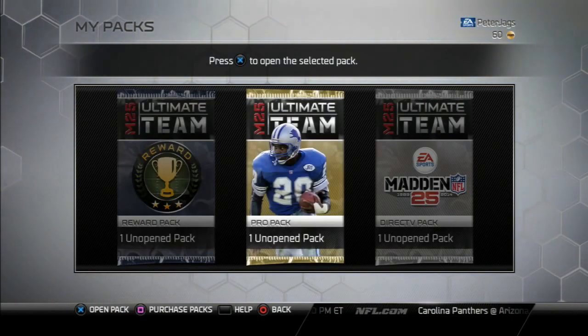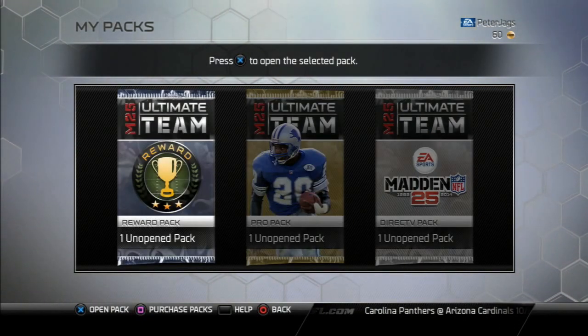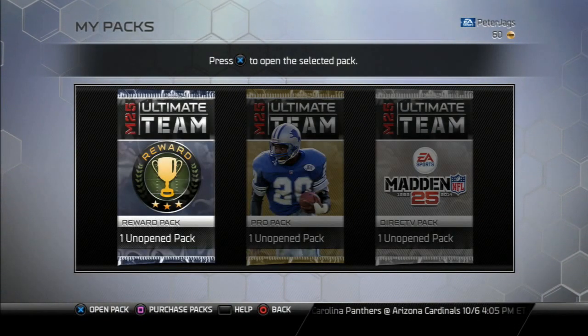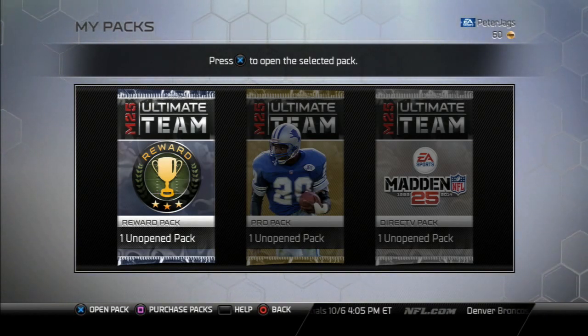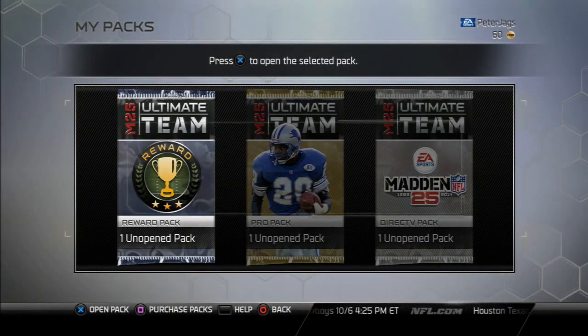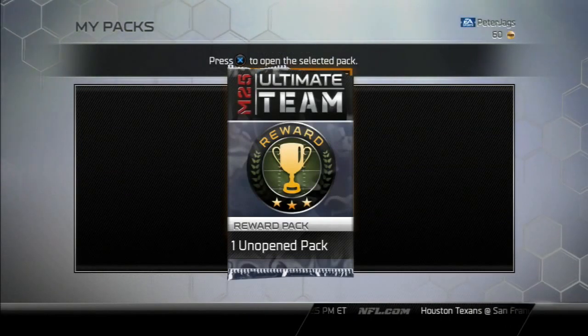Here we are. I wanted to get some more packs from collections and solos and stuff, but it was gonna take too long. As you guys can see in the top right corner, I am stacking in coins — only 60 coins. But we got Drew Brees, limited edition, and we're gonna open this reward pack first.